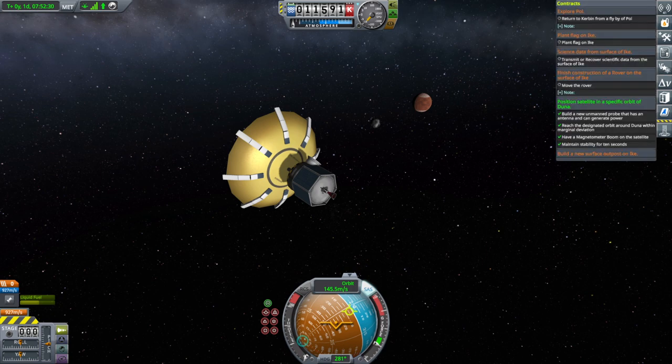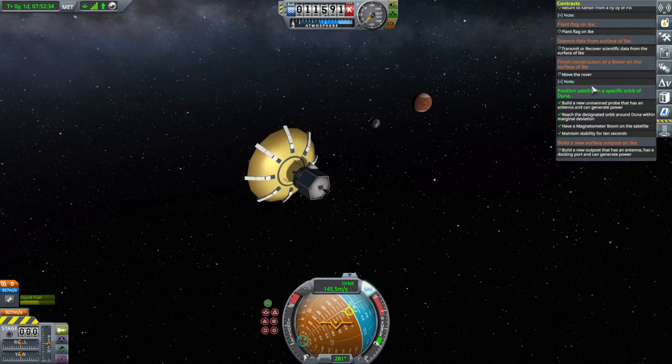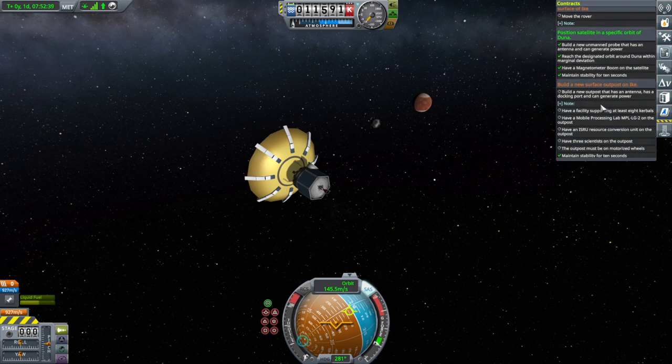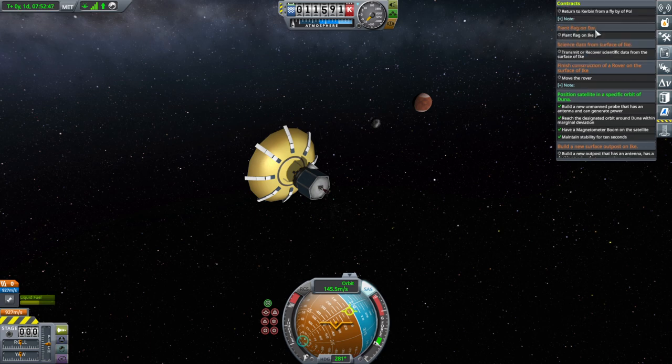So that's three missions fulfilled. We still have to finish the construction of the rover, get science data, and build the new surface outpost on Ike. That's three out of seven we are trying with this single launch — I forgot there's also planting a flag on Ike.